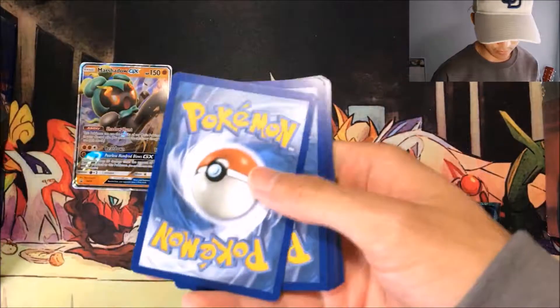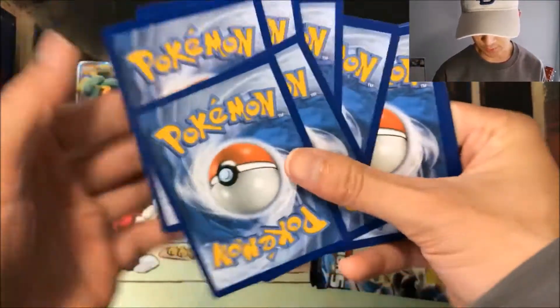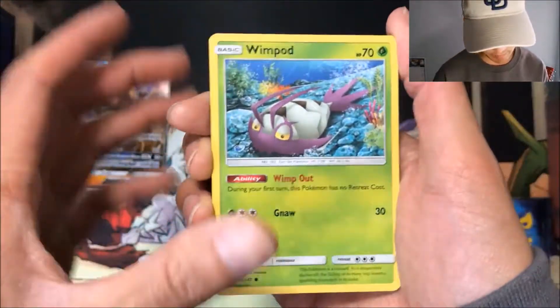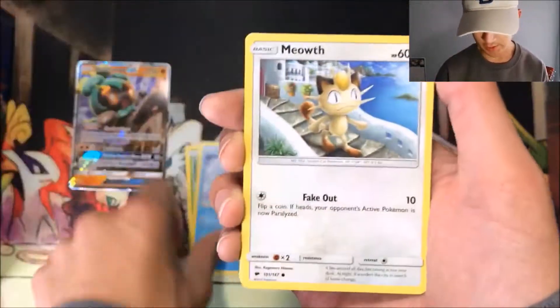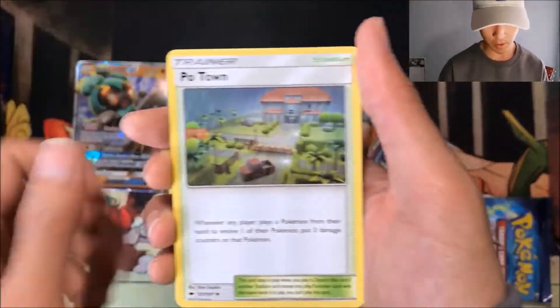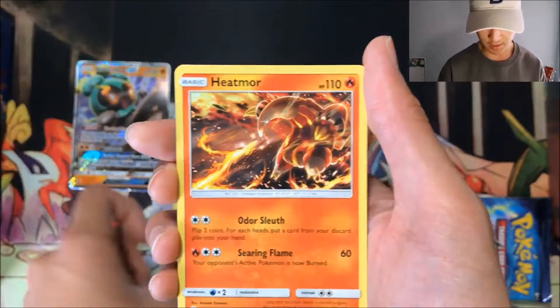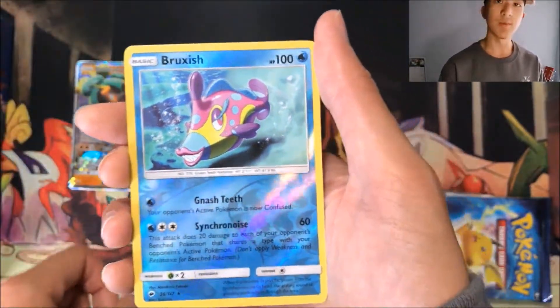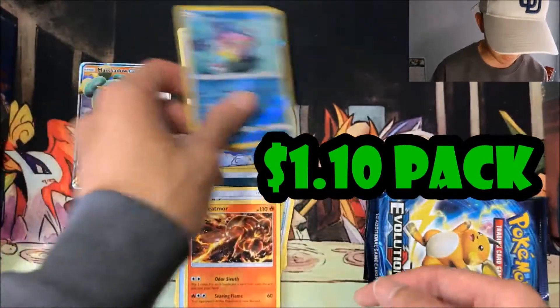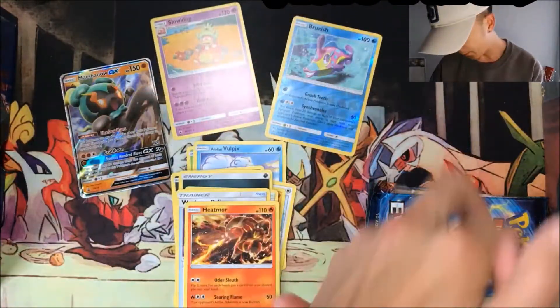I was trying to do a new product profit or loss last week — I was looking for the Lucario GX box but my stores didn't have it, so we're doing this anyway. We got a Wimpod, Alolan Vulpix, Meowth, Riolu, Alolan Grimer, Dark Po-Town, Weakness Policy, Heatmor, a reverse rare Bruxish — that's always nice to get — and a Slowking as the normal rare.